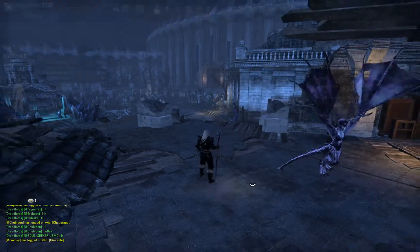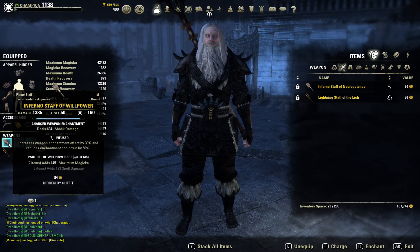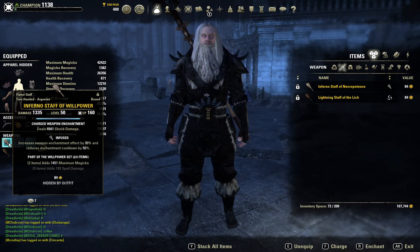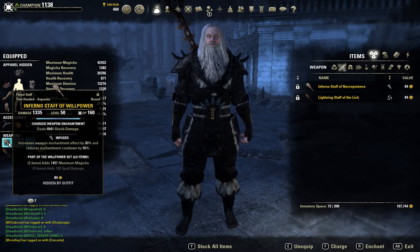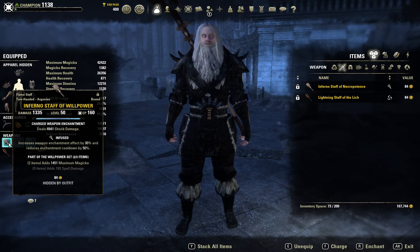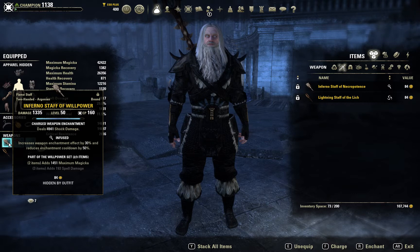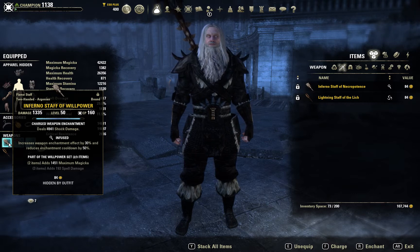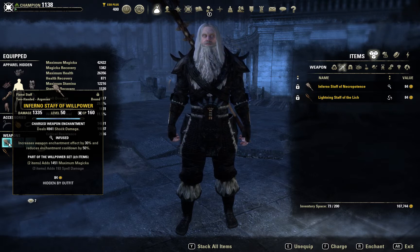The main thing left on this build is I really need to get a Master Staff. That's going to really increase my damage quite a bit. Dragon Star Arena is pretty hard — I was in there for a little while and I'm going to have to get in with a group of people that know what they're doing to try and get that Inferno Staff, which is really going to increase my damage.